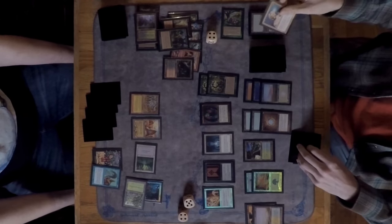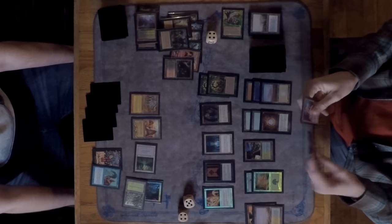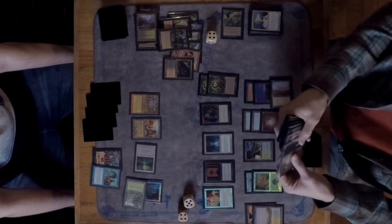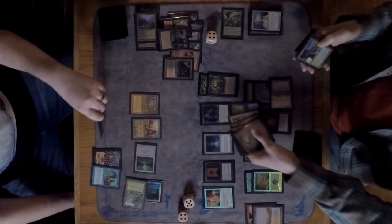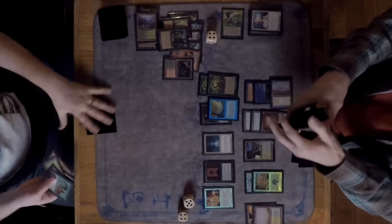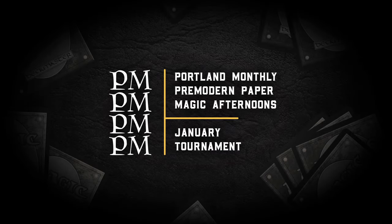Of course with no creatures on Marshall's side there are no Oath triggers. David draws an Enlightened Tutor and uses it to get a Parallax Wave. Marshall scoops — not wanting to play through yet another one-sided Armageddon. That is game two going to David, and David takes down the tournament!